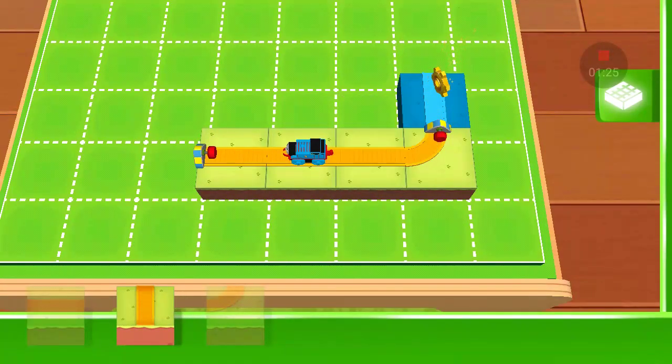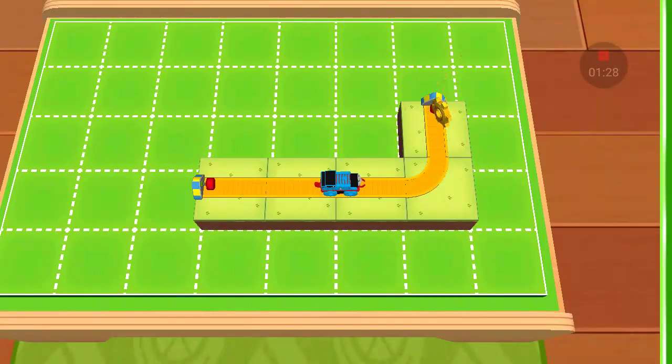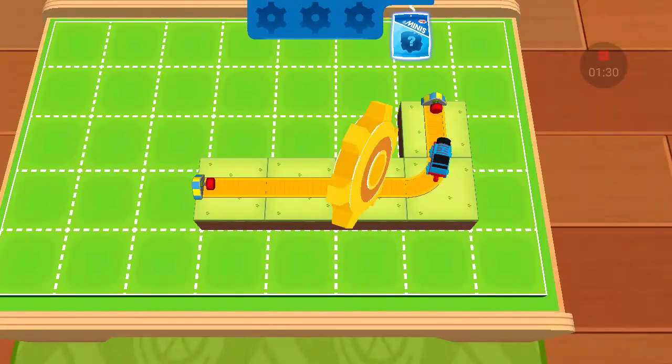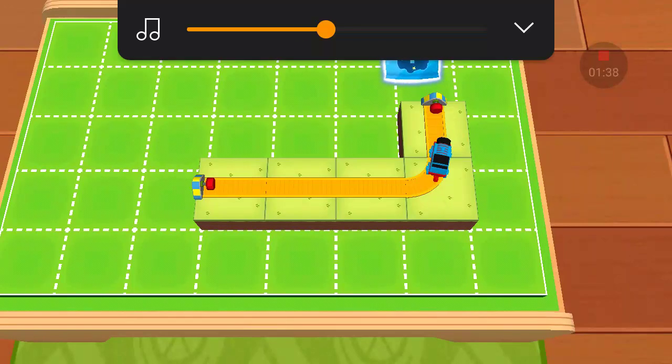Place the block in the highlighted space. Splendid! You've found a golden gear! Do you see the surprise bag up there at the top of the screen? If you collect all the golden gears, you'll be able to open it.